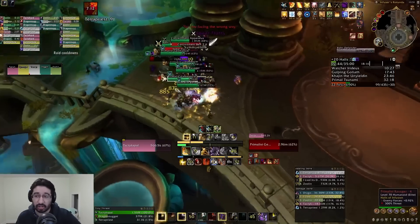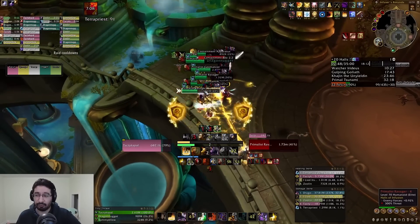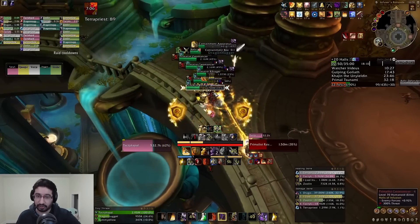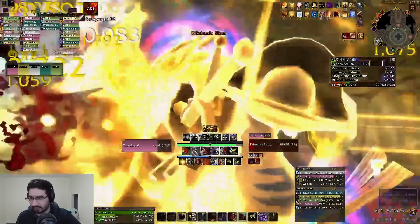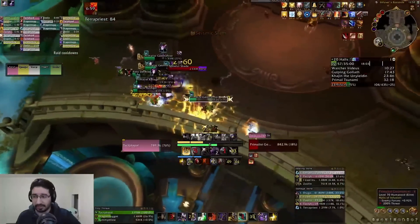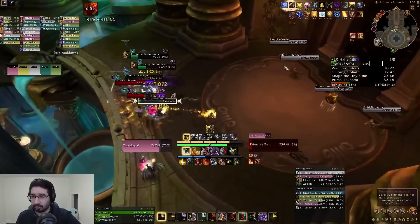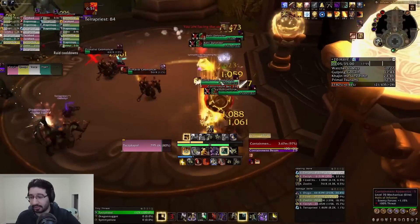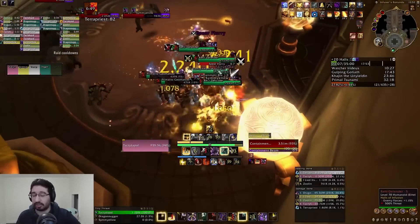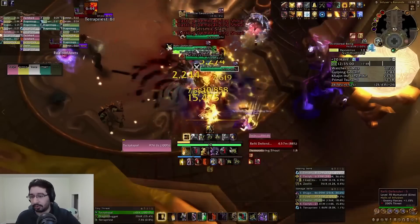As the tank in this particular comp, I'm not too concerned with incorporeal because we have really easy accessible CC from the Hunter, the Priest, and the Evoker — they all have very good forms of CC. I think it was Scare Beast and Freezing Trap for the Hunter, Sleepwalk for the Evoker, and Shackle for the Priest, so they have a lot of ways to deal with it. As a Paladin in this group, I don't really need to focus on them, though I could take Repentance or Turn Evil to deal with them if needed.